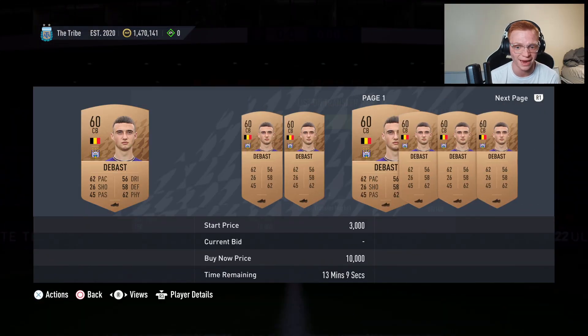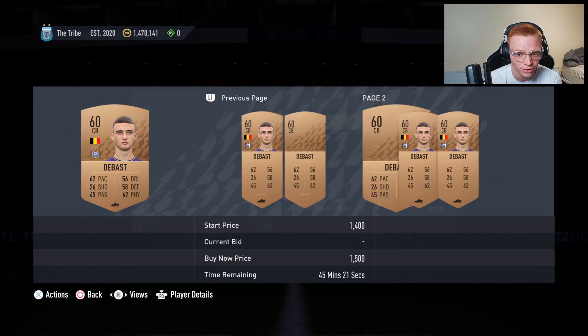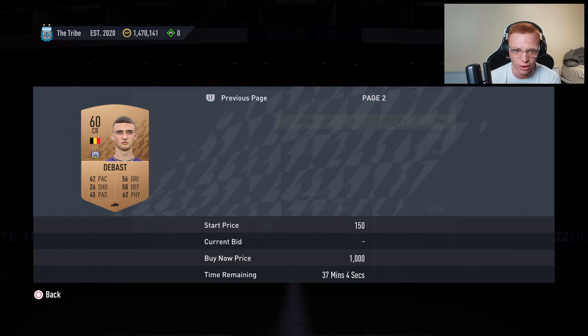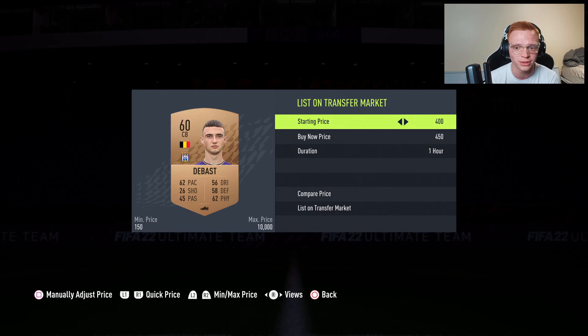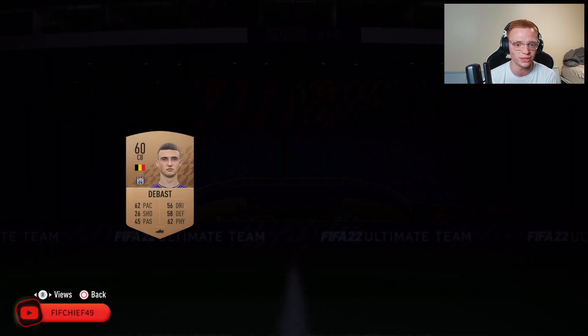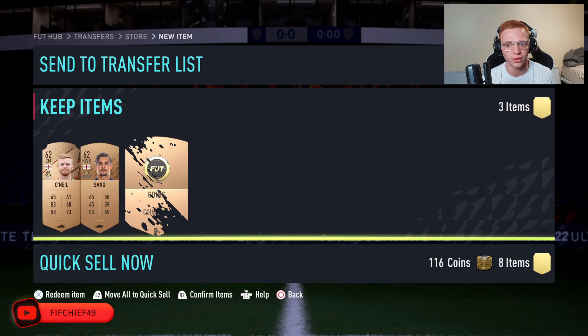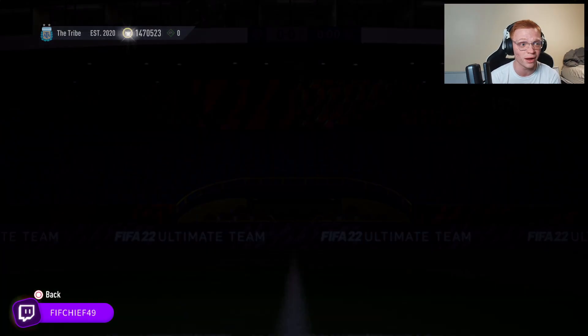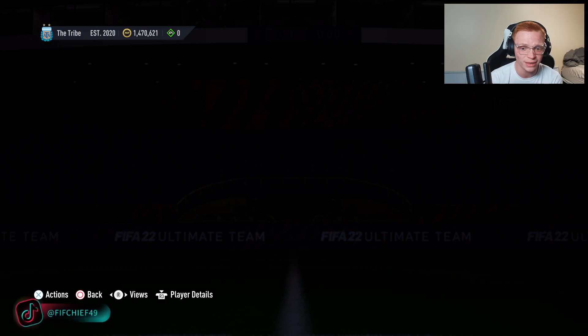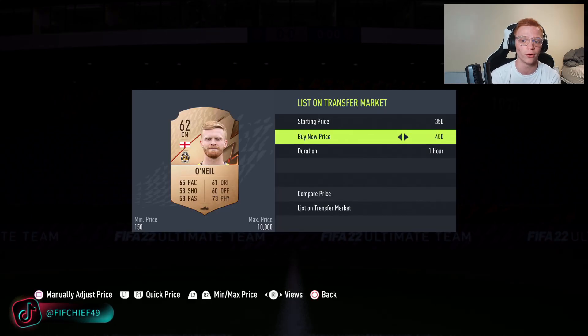You can use those silvers to do the gold upgrades and get golds back. As you're making coins, you keep getting packs as well. Here we've got a Belgian league SBC bronze that goes for about 500 coins, a 100-coin unlock, 116 coins from discarding, and an English center mid going for 400 coins.